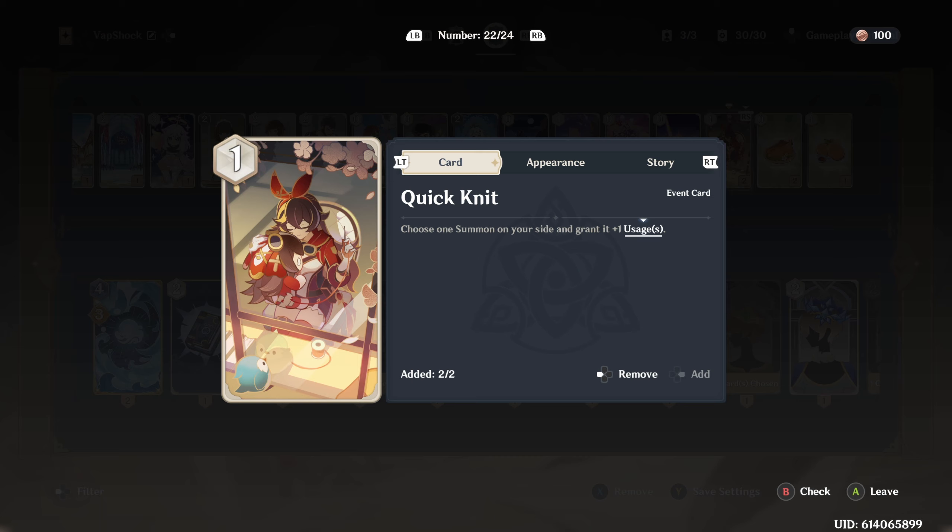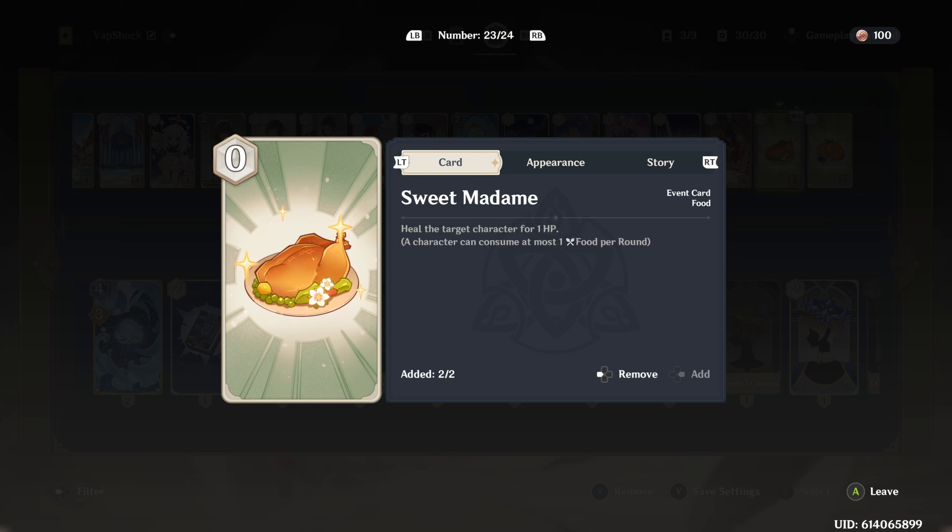The next one I run at two is Quick Knit — choose one summon on your side and grant it plus one usage. This is really crucial for Rhodeia of Loch's summons, especially the Oceanid Bird. It keeps them around for another end-of-round trigger, which is just amazing. The other card I have at two is Sweet Madame — the cost is zero and it heals a target for one HP. You can't beat that. If you pull two of these early game, that's two free HP and it's zero cost, so why not.